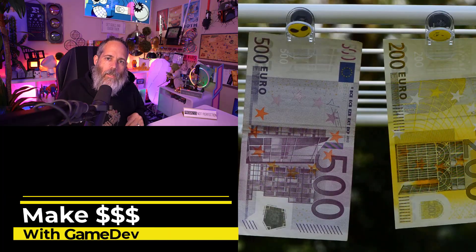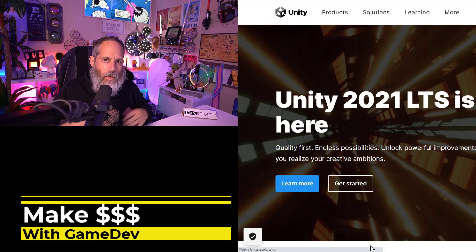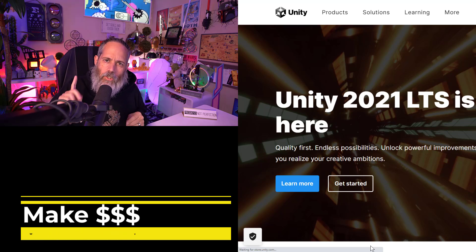This video is sponsored by Unity, which makes a lot of sense because today we're going to be talking about four ways that you can make money with your game development skills, specifically in a Unity context. I want to start with the obvious one that people always miss, but make sure you stick around for the end because I'm going to wrap it up with a way to make money that's just passive — money will just come in every month without you having to keep working. I think that's probably the most exciting, but I want to save it for last.